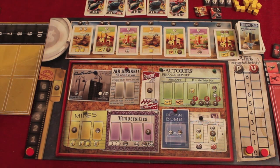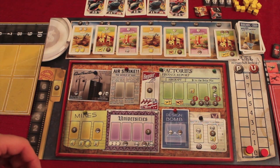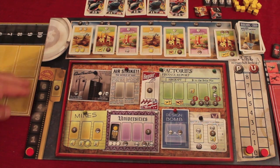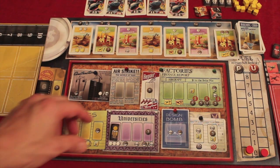Unlike having rounds in a normal worker placement game, this game just keeps going in an interesting fashion. On your turn, you're either placing workers or retrieving workers, and those are done on your own timing, not round timing. On the main board, you can place one worker only. After that, you can place as many workers as you want on your own color board if you have buildings there.